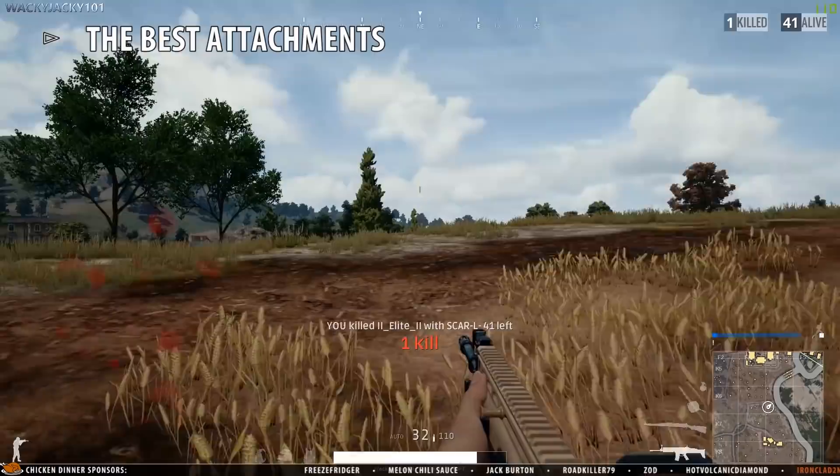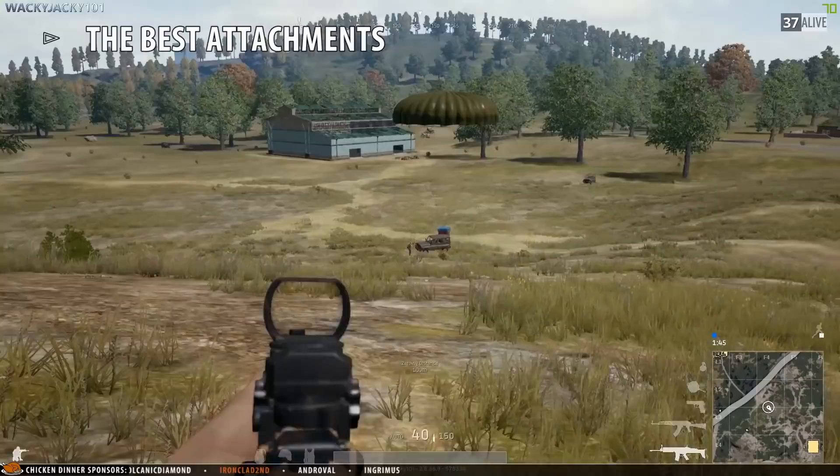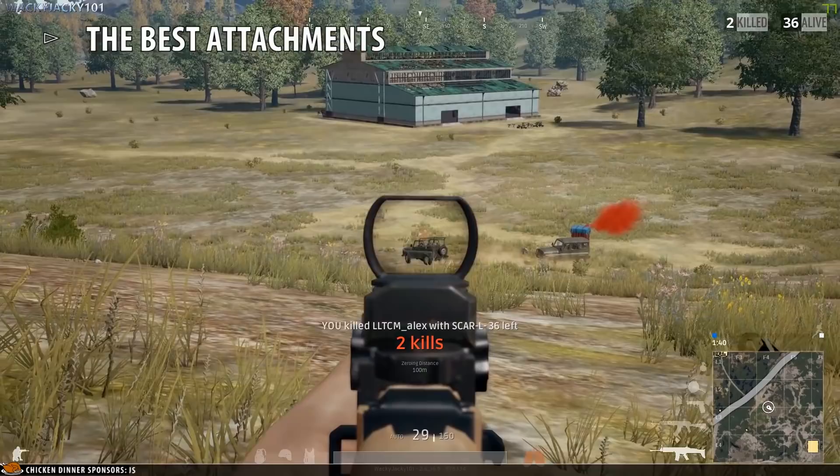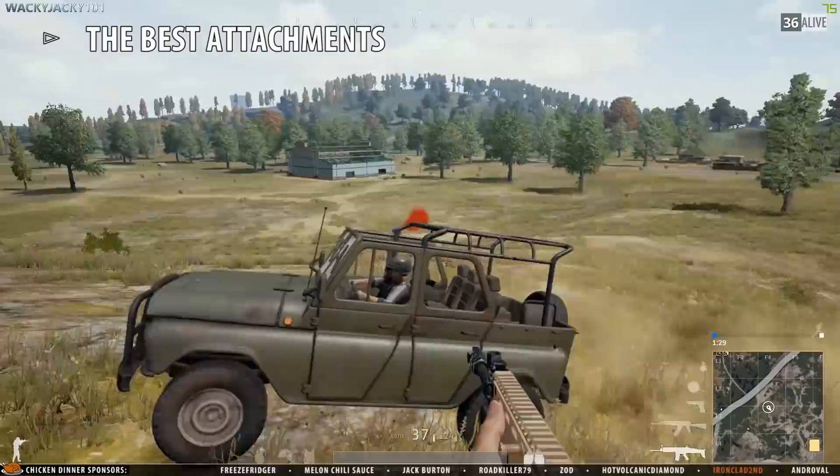My choice of sight is not surprising — I love the agility that the red dot provides, and the way this weapon is played best is at ranges of about 30 to 150 meters. That said, scopes and sights are highly preference-based, so you should basically just choose what you like the most. The extended quickdraw mag is a no-brainer for all assault rifles.